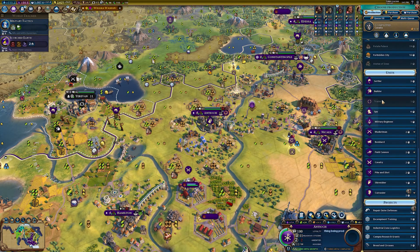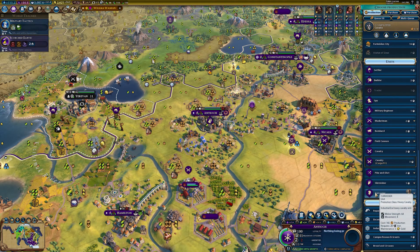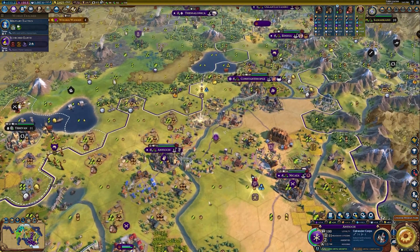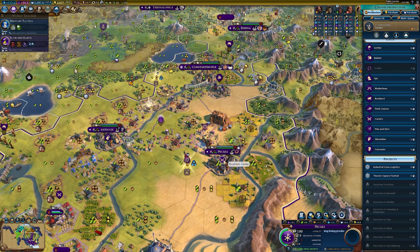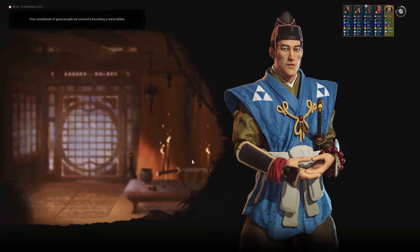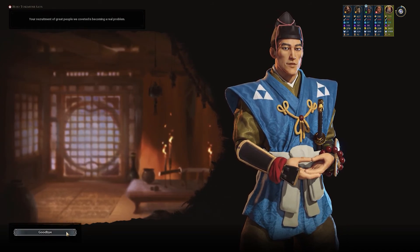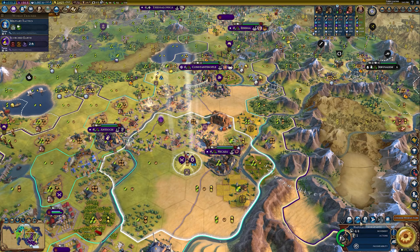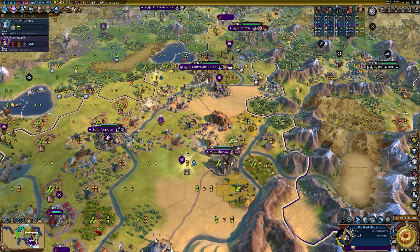We can't really build a lot of things in here, but we could build more cavalry. Let's get this great person — it's only one extra turn. Your recruitment of great people we coveted is becoming a real problem — well, too bad for you. Let's activate this guy. We now have an army of cavalry!